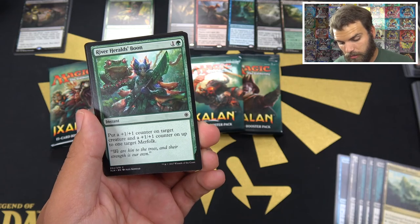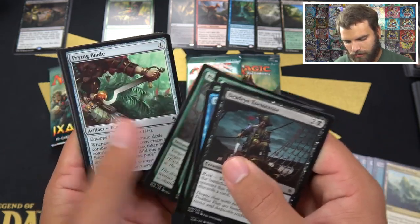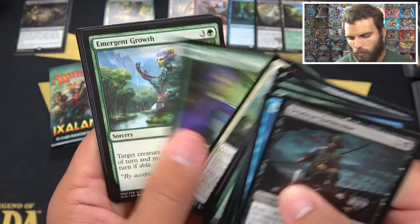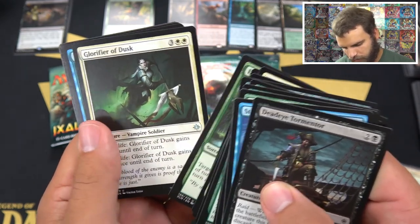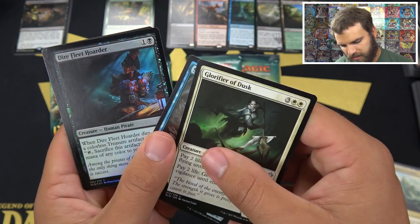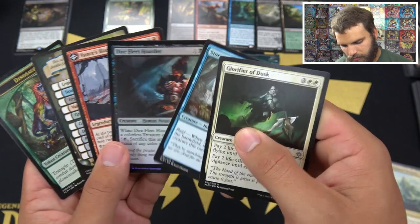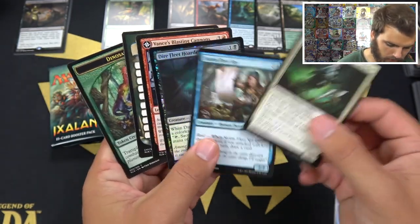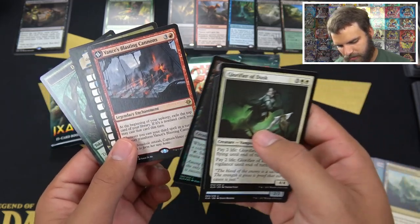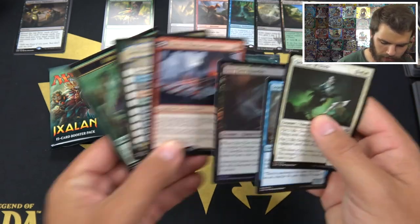River Herald's Boon is really good if you're playing merfolk. 'We are kin to the trees, and their strength is our own.' Pounce. Prying Blade. The Caller. The Wayfinder. Emergent Gruff once again. Storm Fleet Spy. And we got a Vance's Blasting Cannons — this is the legendary land for red, let's check it out. And Dire Fleet Hoarder.